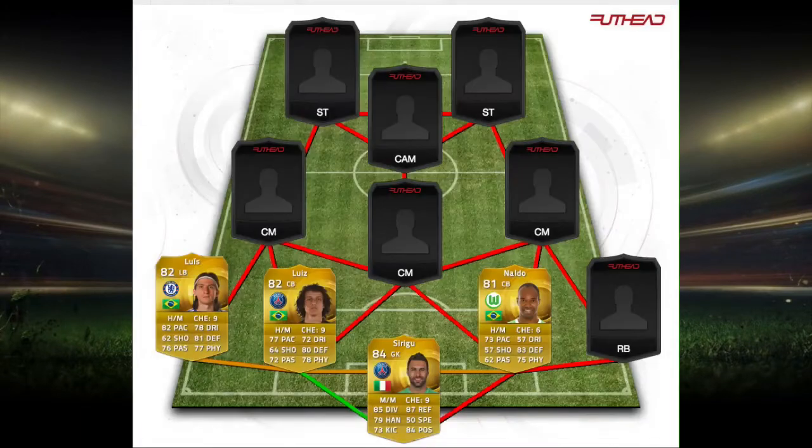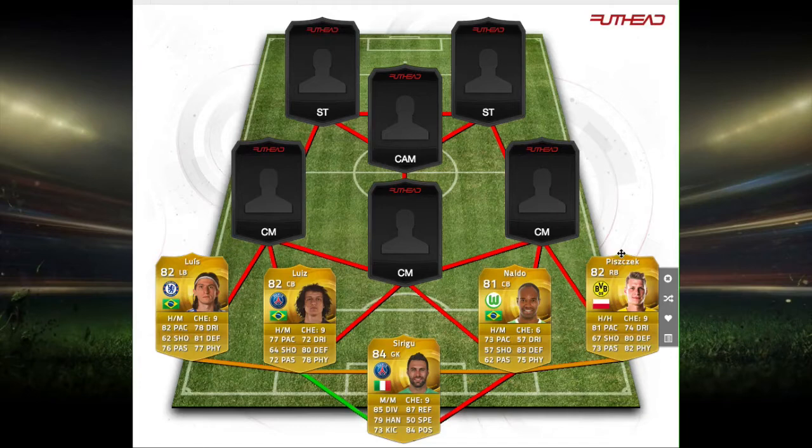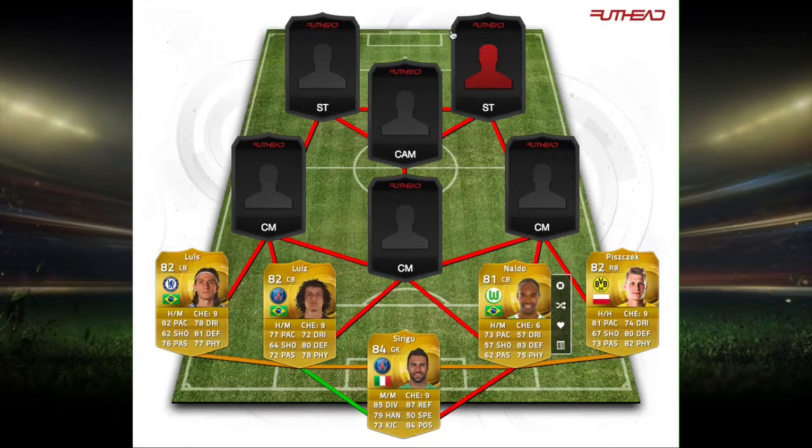On the right side we have Piszczek with 81 pace, 74 dribbling, 80 defense, 82 physical, and 73 passing. He's my go-to right back in the Bundesliga — except the time when I packed a 2 million loan and had to use him, but whatever.